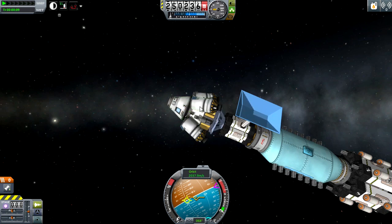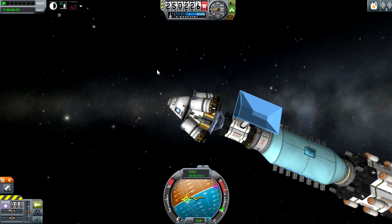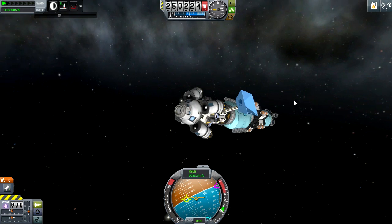This tank has no monopropellant in it because we told it that we didn't want any monopropellant on this vessel. We can do the same with electric charge, or we could have done the same with liquid fuel and oxidizer. So we can turn on the engines and start going somewhere to land this.